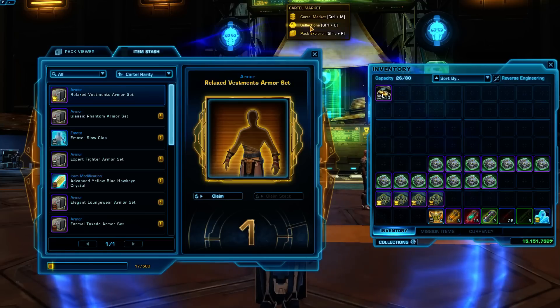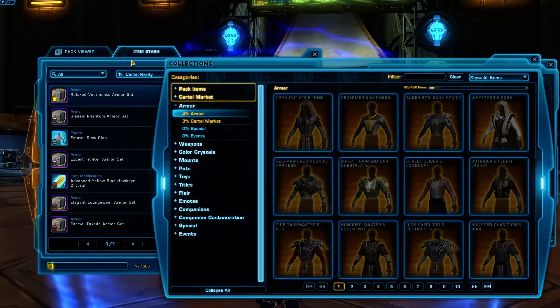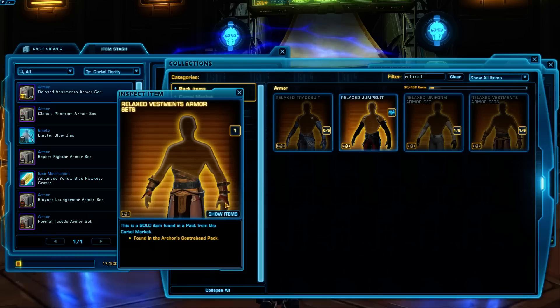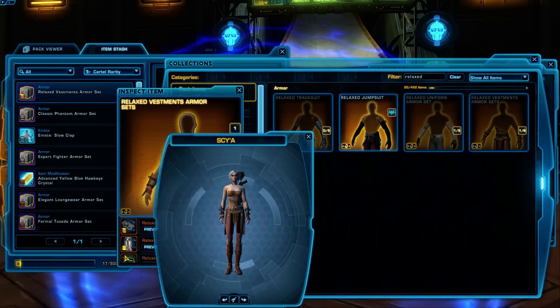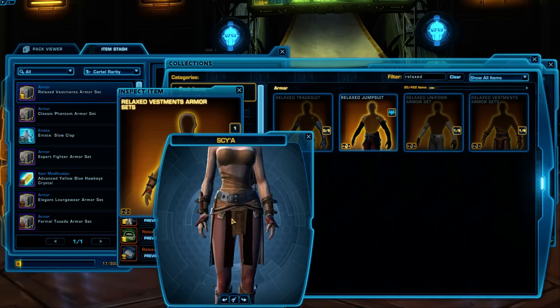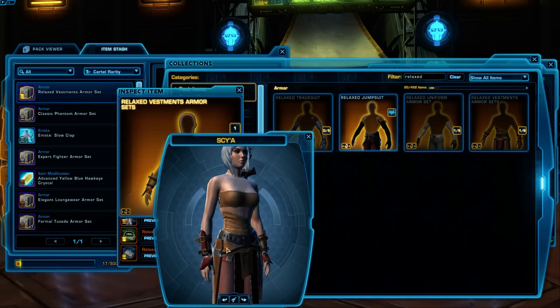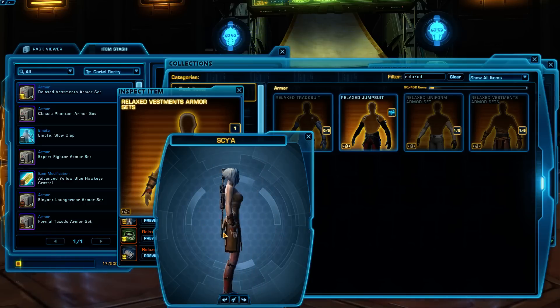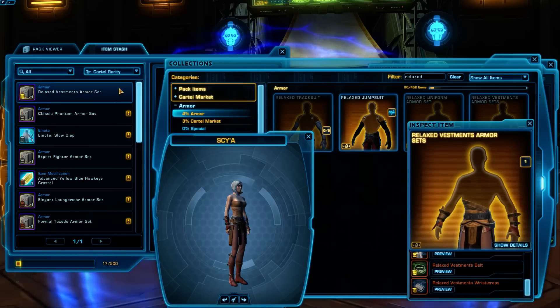This is Relaxed Vestments and we'll pull it up in collections. This is actually the one — if you guys watch the 'How to Get Cool Armor' Academy video — this is the one I was showing at the very beginning. It's kind of a Tatooine-y armor. Just a really pretty set all together. The wraps have kind of some runes on them and the gloves are really nice — kind of a fighter set. I like that it's a combo of being a more revealing outfit but also not super sexy. It's just meant to be like, I don't feel like sweltering in the Tatooine sun.